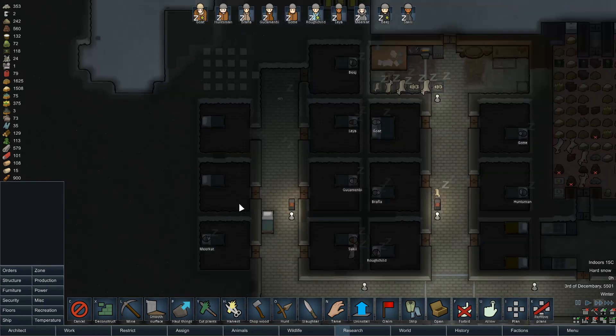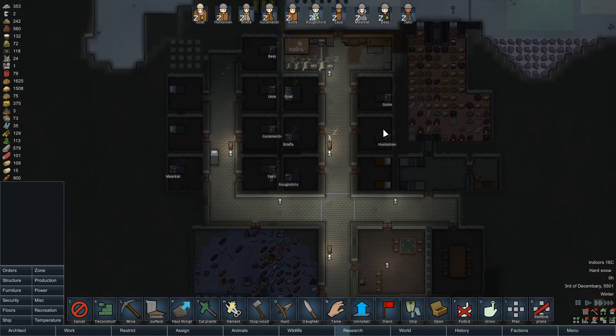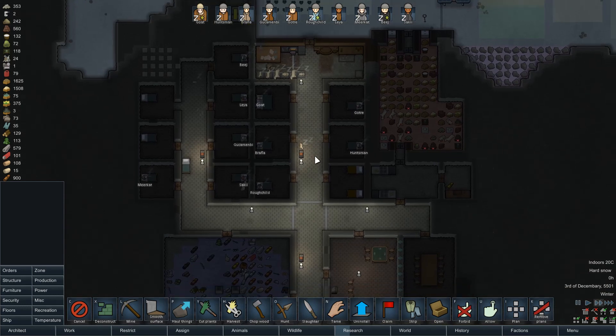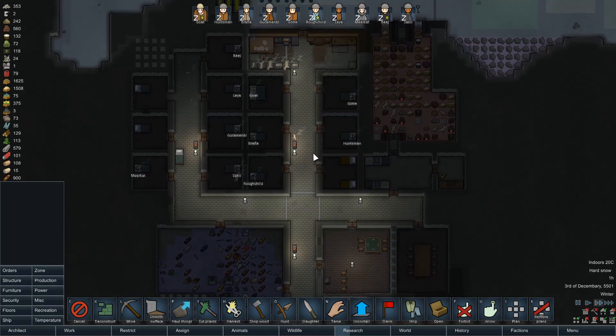These rooms are all fixed up — good to see. Those insects — it's one of the potential penalties of building a mountain base, but I think the benefits kind of outweigh the risks.